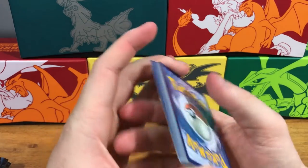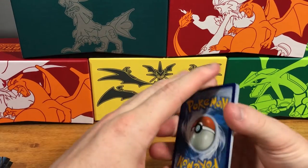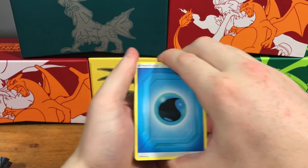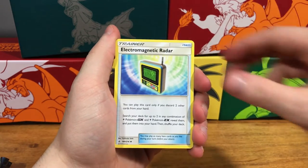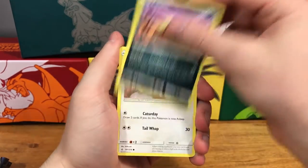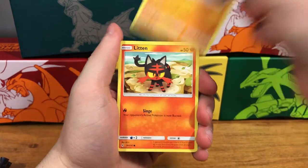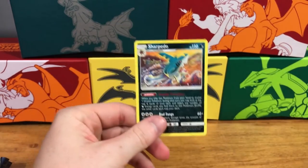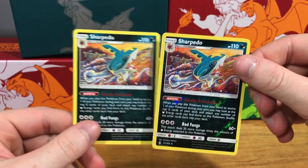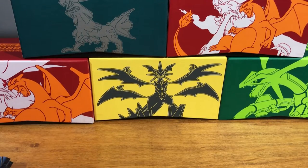Code card, one, two, three, four from the back. Energy, Haunter, Lieutenant Surge, Electromagnetic Radar, Sandile, Meow, Grubbin, Geodude, Litten, Sharpedo, and Sharpedo. Alright, so we have our Reverse Holo Sharpedo and our regular Rare Sharpedo. That is, I guess, kind of funny.